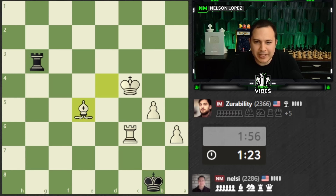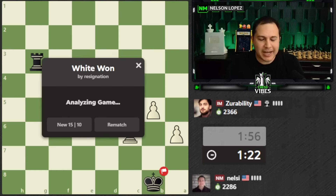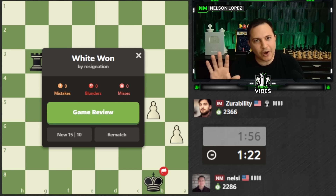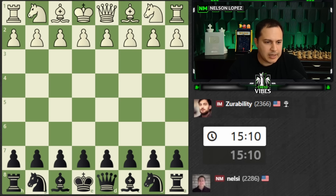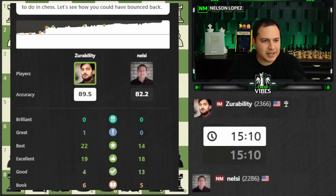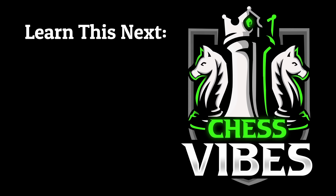No stalemate. Good game to Zurab. We're going to go have a Google Meet call and discuss the game — if you want to see that, it's going to be posted on his channel. I'll put a link in the description. I felt like it was a pretty good game and I put up a good fight. Check the game review — 89, 82 — and you can see he was never really in danger. I'm interested to hear what he was thinking about during the game. I'll see you guys over on Zurab's channel.